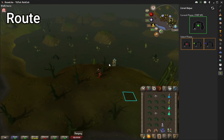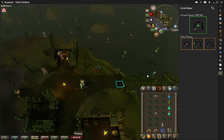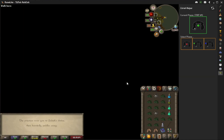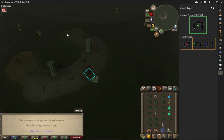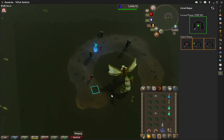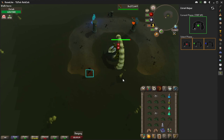As you can see here, I have the Zulrah helper RuneLite plugin — I recommend it, it makes it brain dead. Basically stand where the X is shown on the pictures and pray the style shown. You can see it in the first picture. You really don't need to mark tiles; it really simplifies the fight. Just stand where there's no poison and pray the respected style.